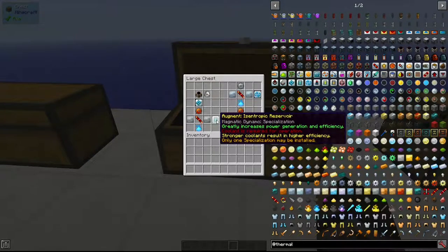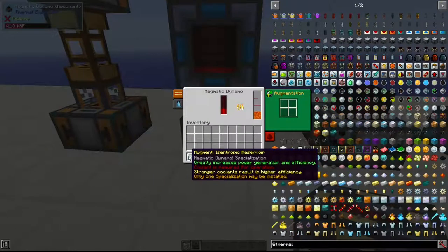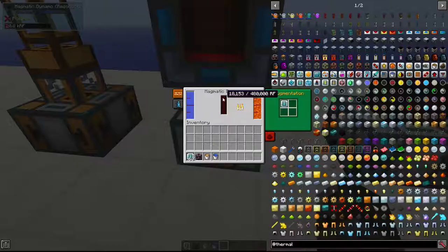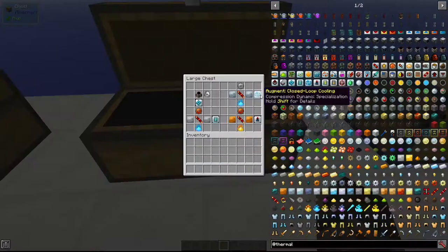Next is the Isentropic Reservoir for the Magmatic Dynamo. This increases power generation and efficiency but requires a coolant. It needs a redstone conductance coil, two invar plates, a cryo-theum dust, and a signalum gear. Adding it means you need a coolant such as water — the dynamo will produce more energy and be more efficient, but it will also consume water.